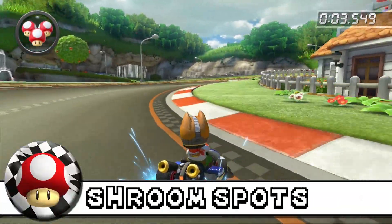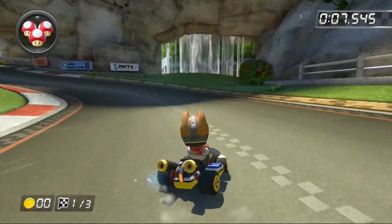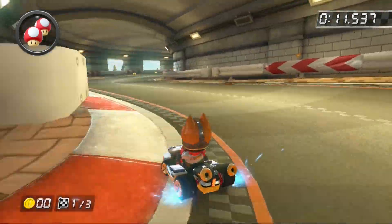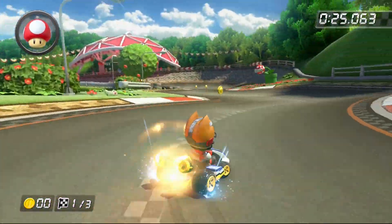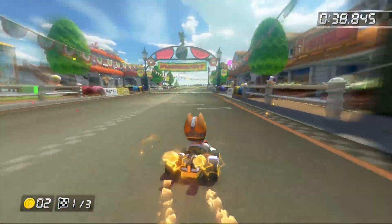Number 1: Mushroom spots. The best mushroom spot is carried over from previous games — if you have one, use it right here to go through the small waterfall and gain a considerable lead. Other than that, I recommend using one right here if you are not comfortable with the jump we talked about previously. Finally, you can also use them to go through the patches of grass found around the track.